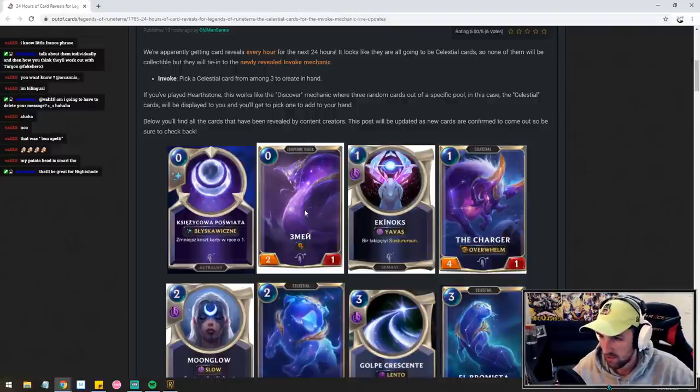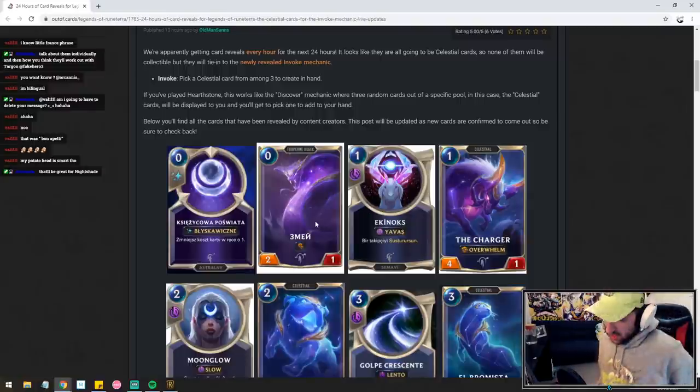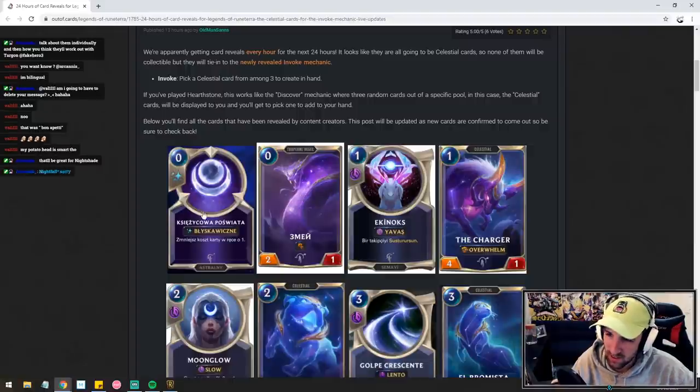Tian Kami, which is the serpent here — zero mana two-one with challenger — really good for tempo for similar reasons to the card on the left, but this one provides a body. This will be picked up by any Invoke deck that runs aggro. This would probably be less often considered because most of the time you're looking for more value. There'll probably be niche scenarios where you want to go full aggressive, but towards the later half of the game you'll probably never pick this up. It'll be great for Nightfall, no joke.